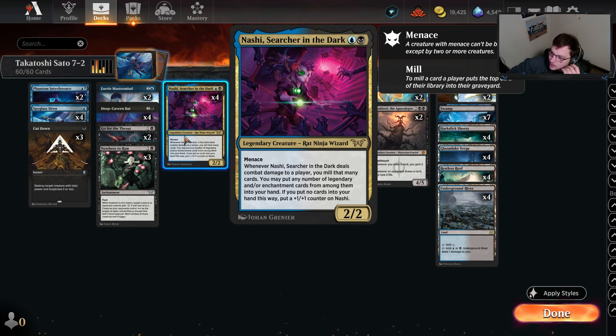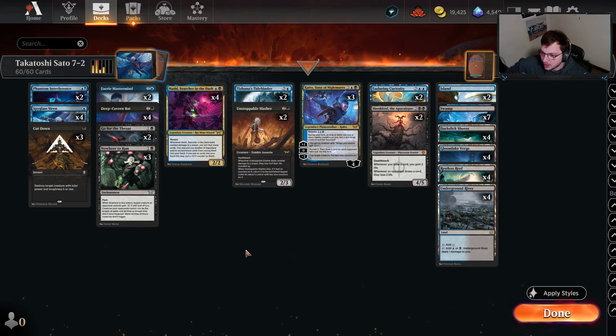What we see here is four copies of Nashi in the main along with Kaito as well. I just noticed the lore in the background — Tamio is yelling from a frame. If you don't know the lore, Tamio is dead, and Nashi went to Duskmourn to try to find her. A little trivia for you, and that's why it's so relevant here.